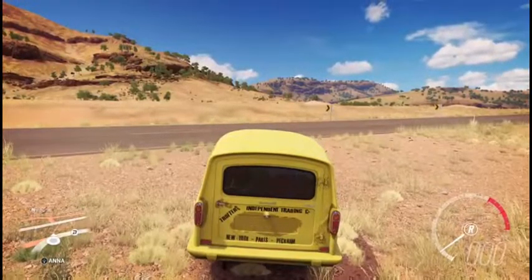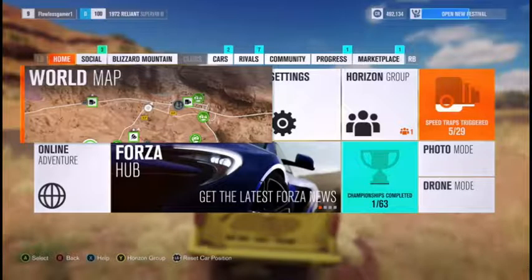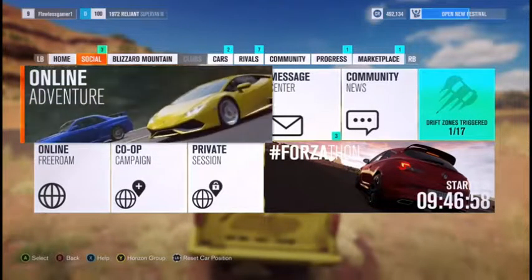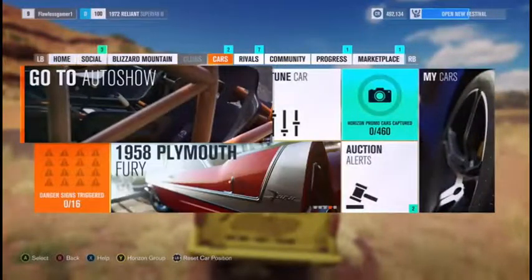So this is what the main screen looks like. You've got your world map settings, Horizon Group, Forza Hub stuff. You've got all your social stuff, your message centre, everything like that — it's all here. And I'm happy to say that the auction house is back, so you can bid on cars that other players have created.